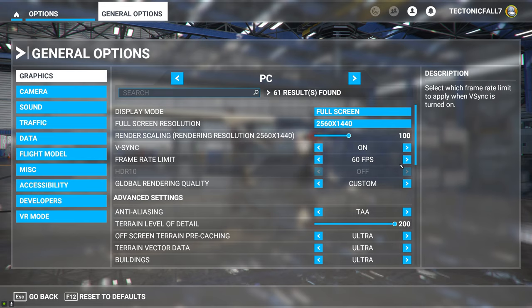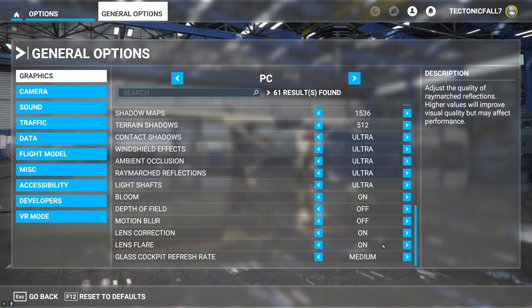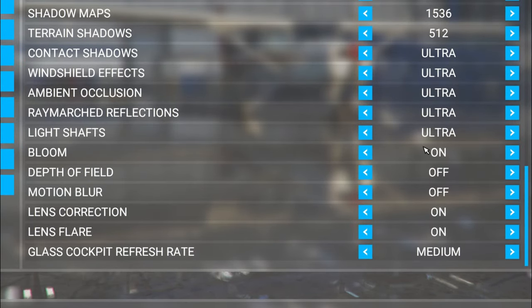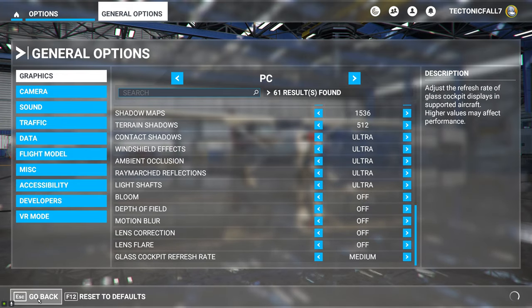If you fly mainly at ultra, then most likely this is going to affect you the most. All we need to do is go all the way down to the bottom — there are three different settings we're going to change. One being the bloom: take that bloom and put it in the off position. Then go ahead and take the lens correction and the lens flare and put both of those in the off position. Click apply and you're done.